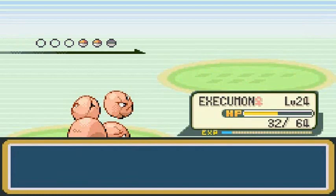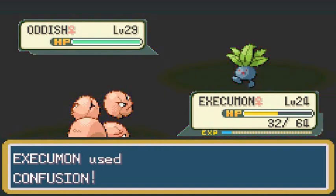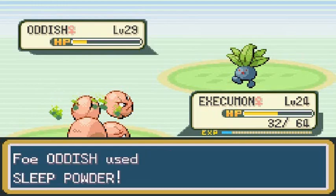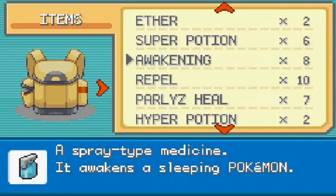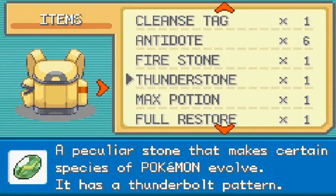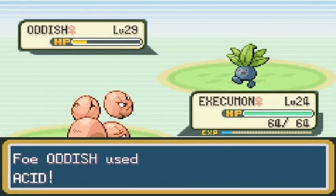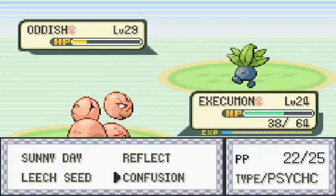We're going to keep Execumon since we're taking on another Poison/Grass type Pokemon. Let's get that Confusion right away — oh yes, and it was a critical hit! And there we go again with another Sleep Powder. I kind of have a feeling this Oddish also has Acid, so let's use that Full Restore. I was correct — I prevented somebody from fainting!